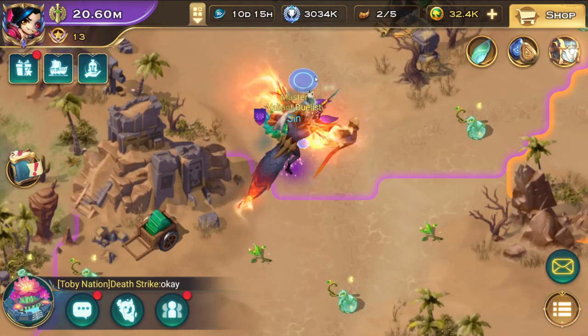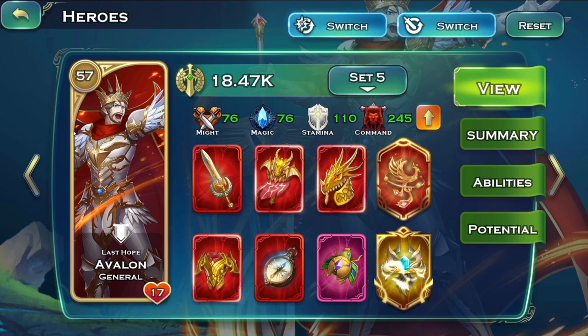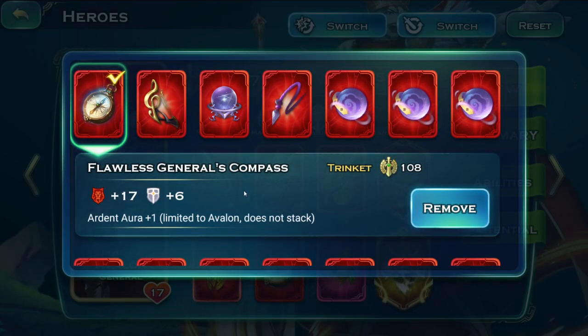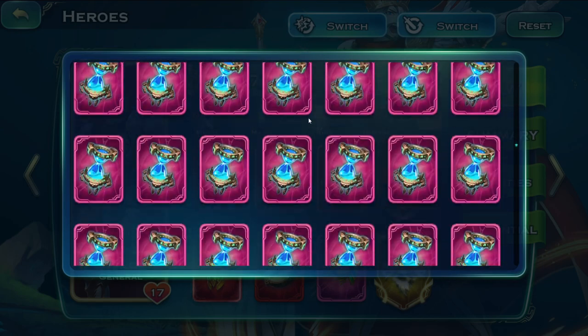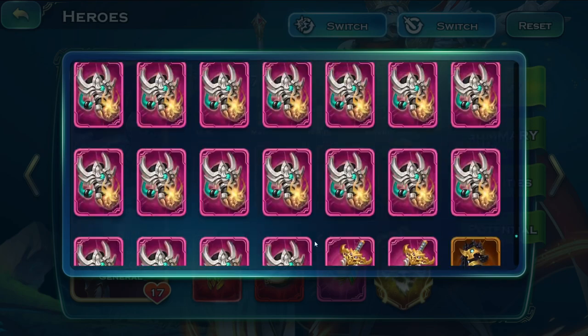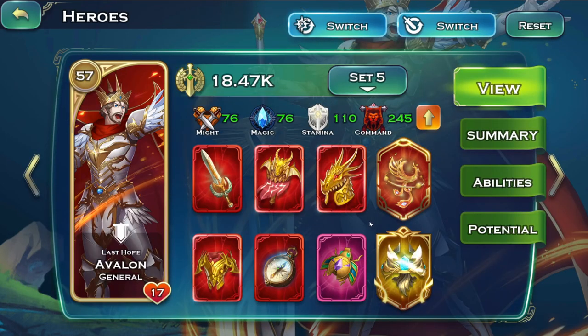For preparation, you have to have one hero equipped with most of the buffs that make you faster. One trinket has to upgrade the Warhorn ability for 140 attack speed. The other trinket is the Seraphic Ring for 15% increased damage — it's a trinket from Divine Trials that grants your archers or ranged units 15 more damage.